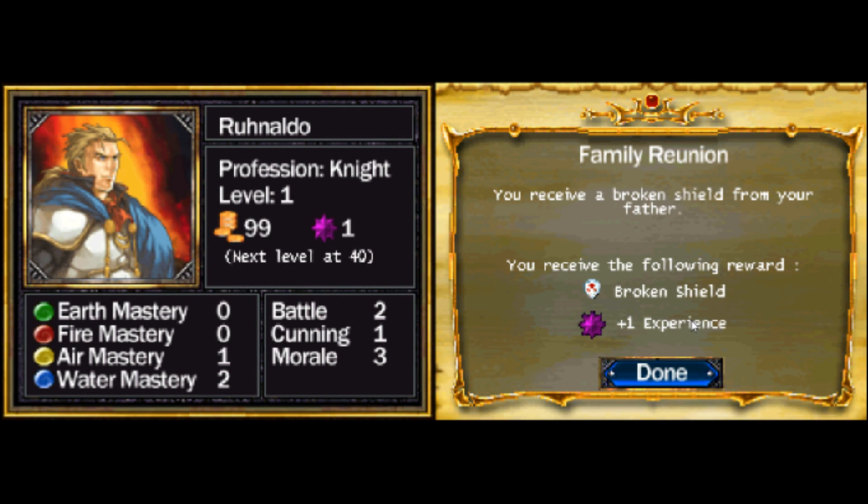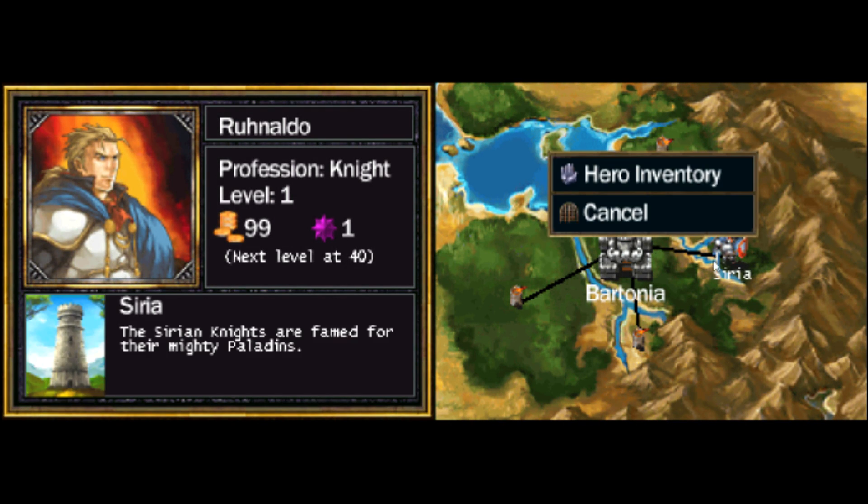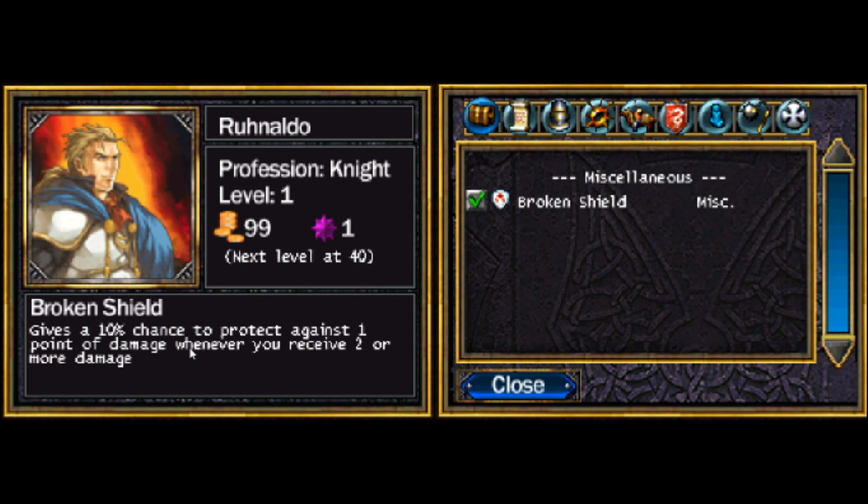So you receive a broken shield from your father. Quest complete — you receive the Broken Shield, plus one experience. Oh, it's already equipped. It gives a plus ten percent chance to protect against one point of damage whenever you receive two or more damage.